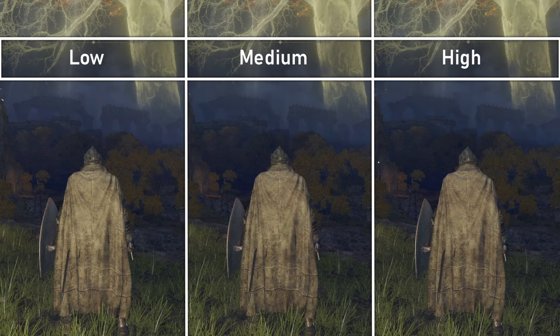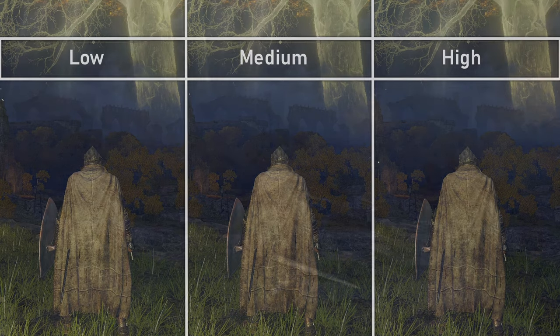Global illumination quality evens out the lighting when it comes into contact with surfaces, creating realistic lighting. It takes into account the colour of the light source, the material it's interacting with, and the intensity of the lighting itself. Low does a good job of getting the general lighting correct. Medium softens the lighting in contact with fabrics, and there is a minimal difference between medium and high — both seem to do a very similar job.